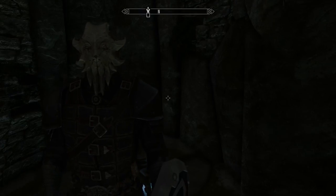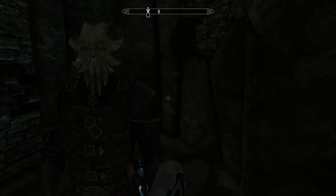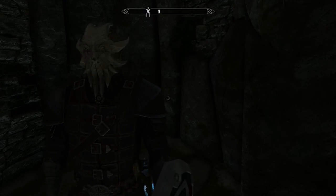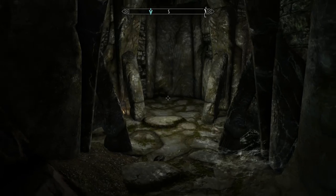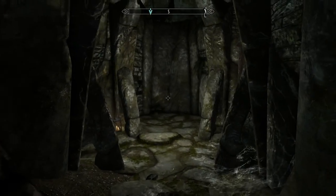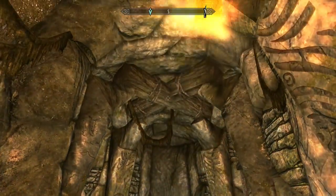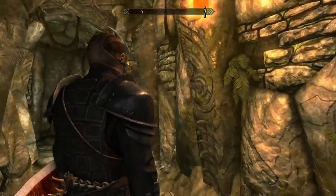Today's mod is called the Dwemer Lighting Cube, and this is by Mondra Draga Ross — it's in the description. What this mod does is it adds in a new power that lets you summon a magic little Dwemer lighting cube. You simply use your shout button and you get this little cube.